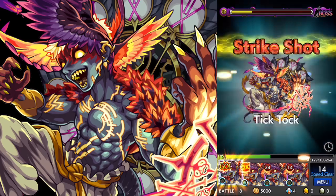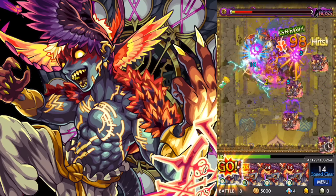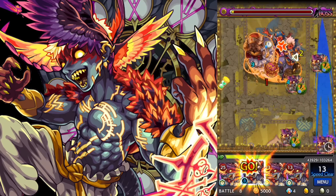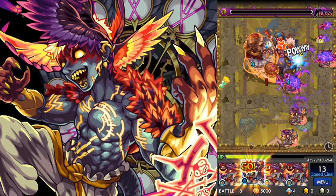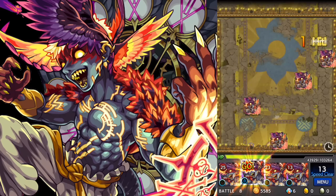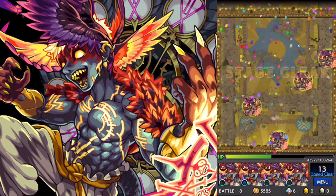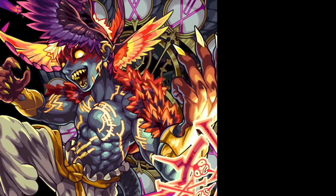One more strike shot. The transcendent form of Mundus has two tiers to the strike shot — the only difference between the two tiers is that the higher tier gets more attack power. I would say go ahead and use the lower tier if you're in need of it, because the attack power is not that useful. And there goes the boss — just as I predicted, no more attacks from the boss after that first strike shot on this level.